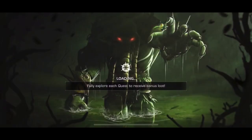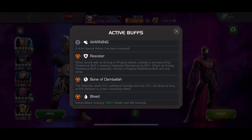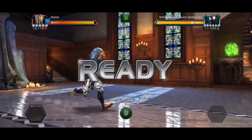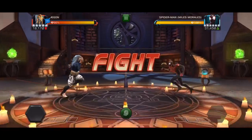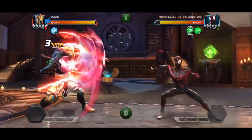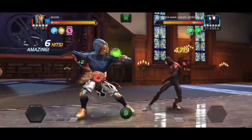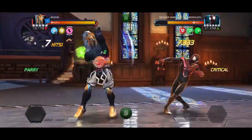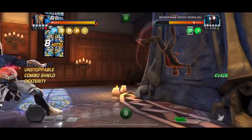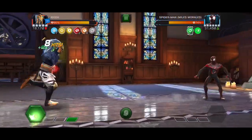Next fight is Miles Morales. He has a resistor node and also Bane of the Malaya with bleed. We would need a bleed immune champion unless we're running Aegon, because Aegon can shrug off that bleed like nobody's business within the first couple of hits and we're good to carry on as normal. The resistor path can be annoying because it makes these champions extremely bulky, however critical hits ignore the vast majority of resistance.